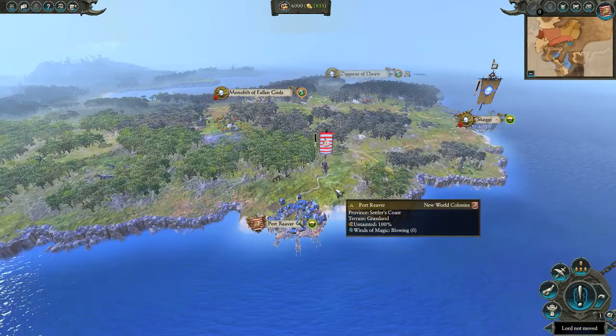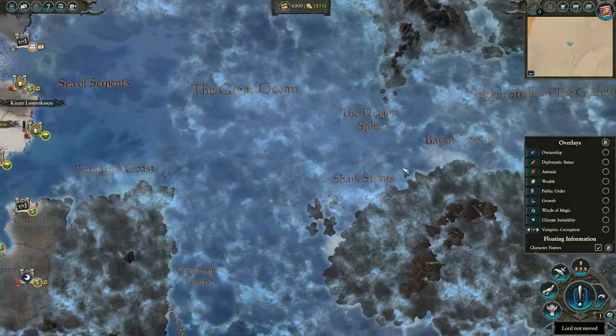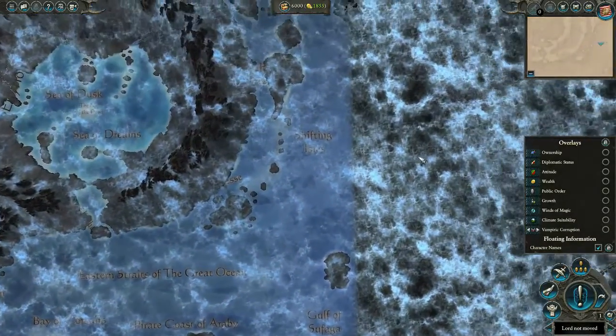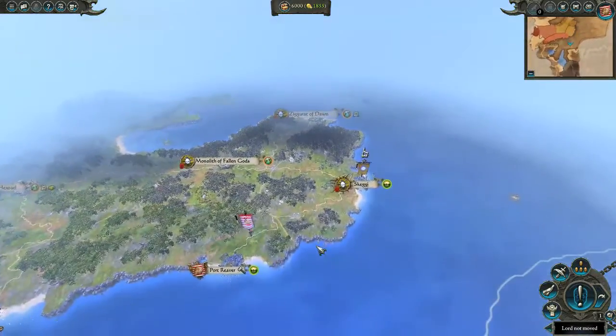I'm playing on Vortex Campaign, because the likelihood that I'll drag my lazy corpse over to the other campaign maps is just not going to happen. This game is about New World Colonies, not Old World Colonies, so that's what we're focusing on.